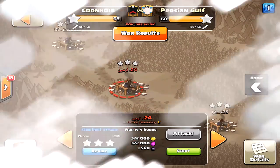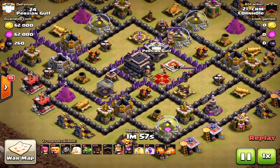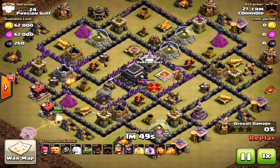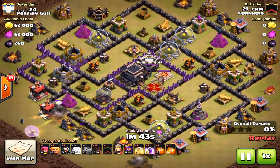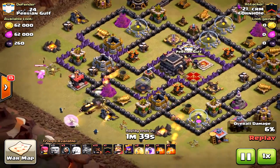Hello, my friends. We have Town Hall 9 attacks now in this breakdown. A lot of people ask about the new giants, healers, hogs, and bowlers in the clan castle — a very common strategy. So what do you use at the Town Hall 9 level? How do you decide what to attack with? People say use valkyries, use hogs, use giants, use dragons — all these special units.